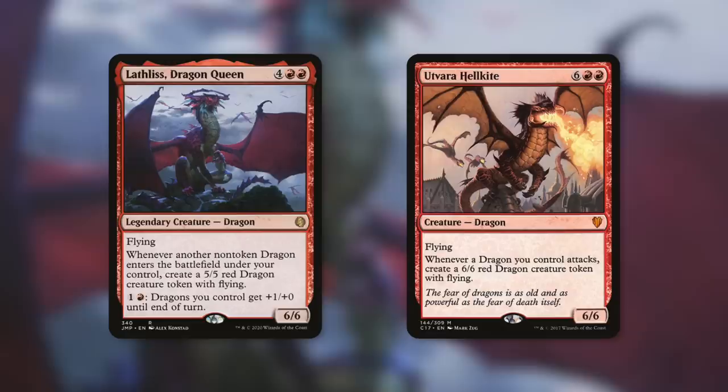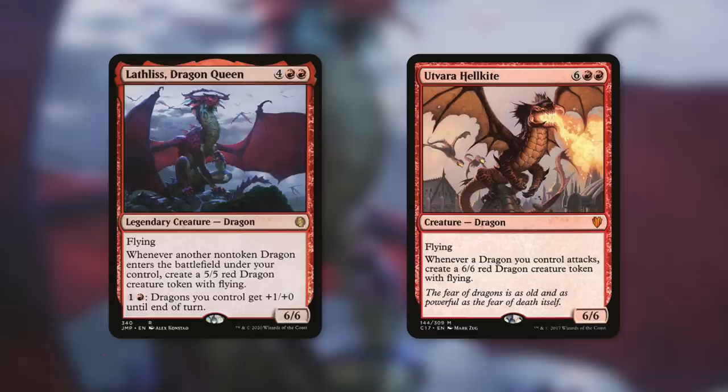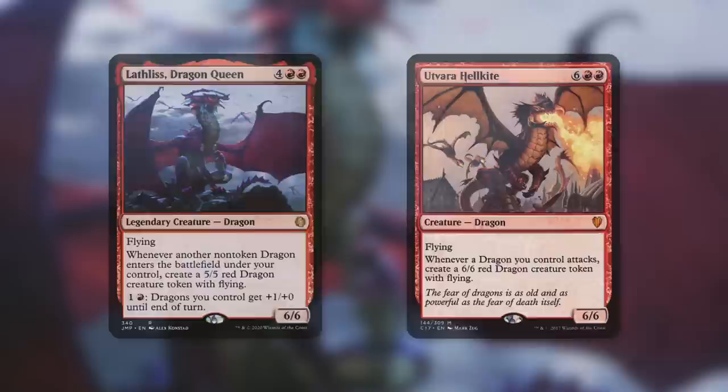Your opponents should get ready for Utvara Hellkite — a 6/6 dragon with flying. Whenever a dragon you control attacks, create a 6/6 red dragon creature token with flying. Just by attacking with a singular dragon — and it does not have to be non-token, any dragon — we are going to be getting two 6/6 flyers. This essentially just triples up our army every single combat. Good luck to your opponents. All this just gets pretty crazy once you start doubling them.